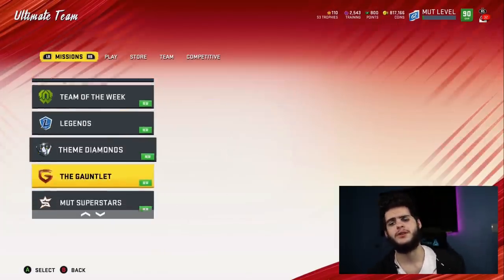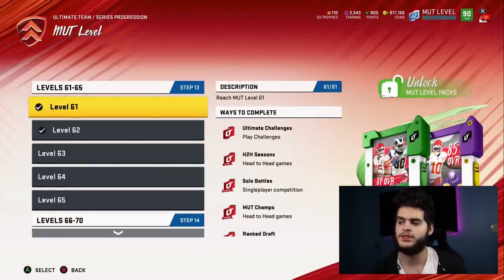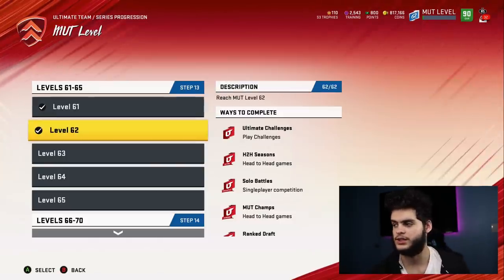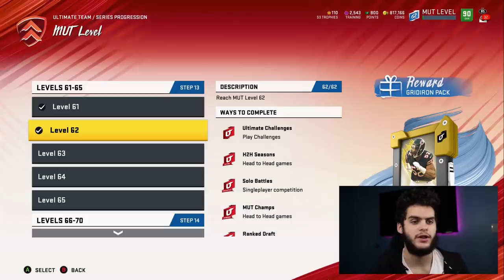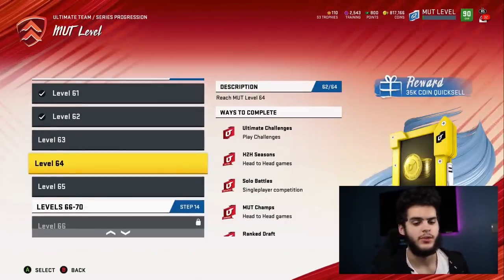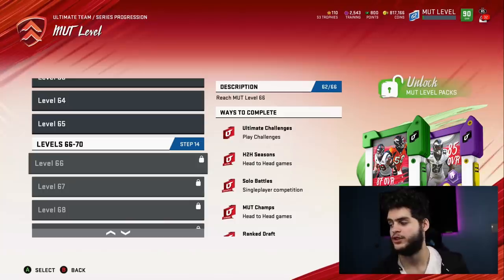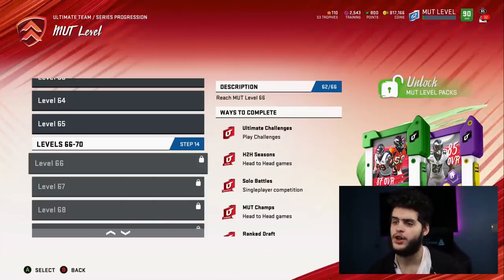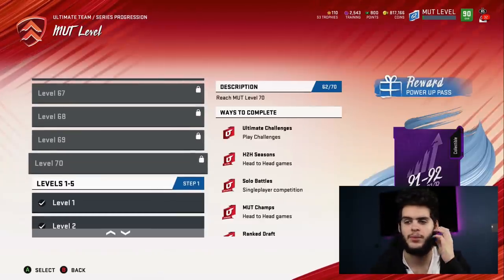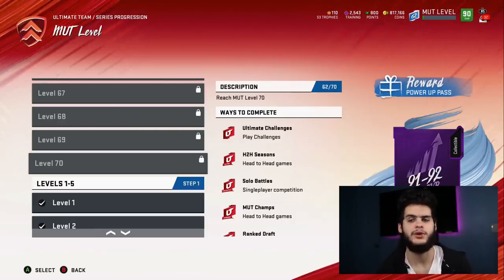The best coin-making method in Madden 20 is getting your MUT level up. Just from level 61 alone, that pack got me a 110K quick sell, plus an 85 pack got me another card I could sell for 30K — that's 140K. Then the gridiron pack got me an 88 overall Marvin Harrison legend for another 50K, so I had 180K in just two levels. Plus I'm going to get a 35-point quick sell, putting me around 200K. You also get a nice power pass that saves you coins. By level 63 you're probably looking at 340–360K depending on what you pull, and then about 400K with the power pass — which saves you literally a million coins on upgrades. This alone could get you half of what you need for the Thanksgiving promo.